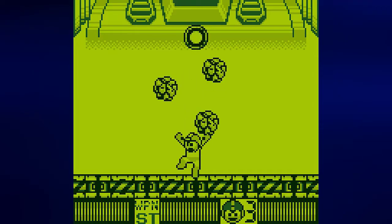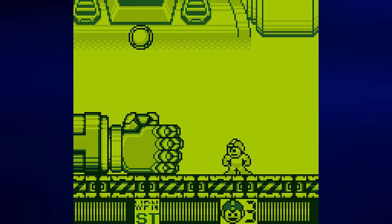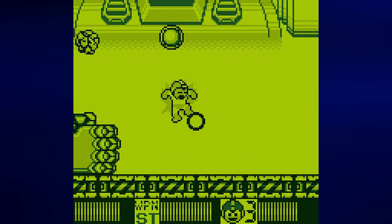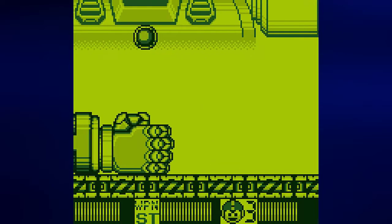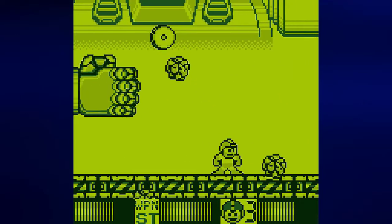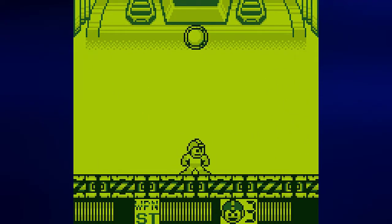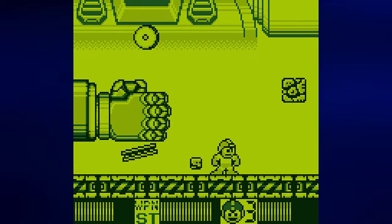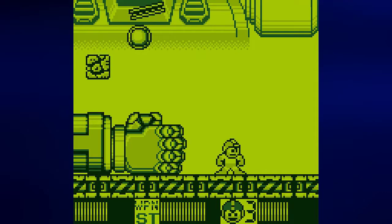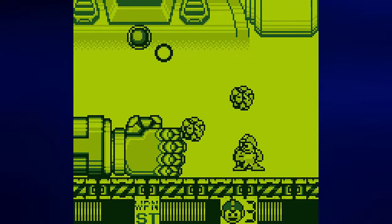For the first part we equip Stone Man and we stay underneath this thing, jump straight up — that way we can always get two hits with Stone Man's weapon every single time, assuming that we're in the air when we shoot the Stone Man weapon. That way it stays in the center like it's supposed to.